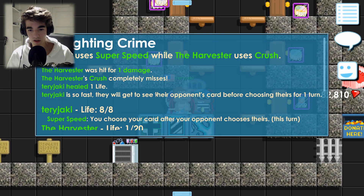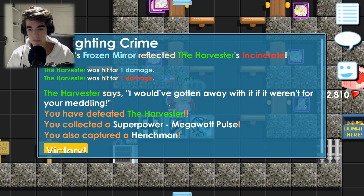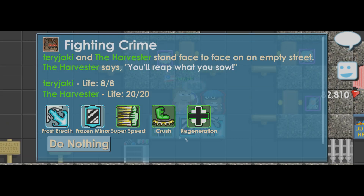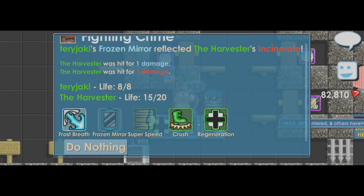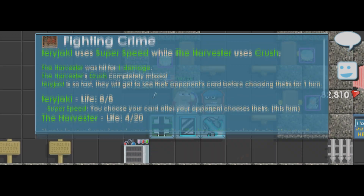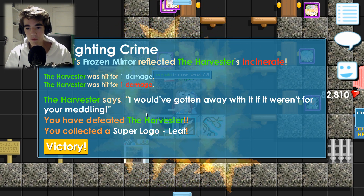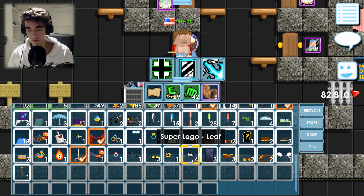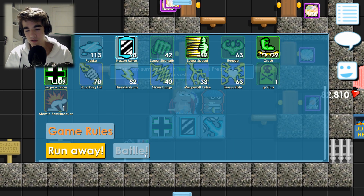He has two HP left and I can finish him off right now by using the Frozen Mirror. Boom! This is a pretty solid round. Oh, I'm level 72! I leveled up! And I got a Super Logo Leaf — I already got a whole bunch of them, it's my fourth one. Oh well, it's better than getting the 500 gems. I'm okay with that.